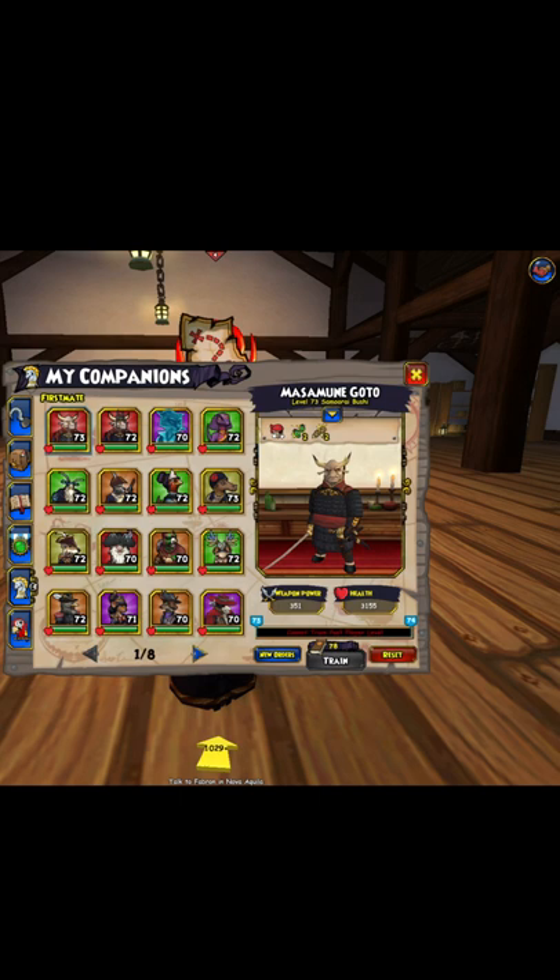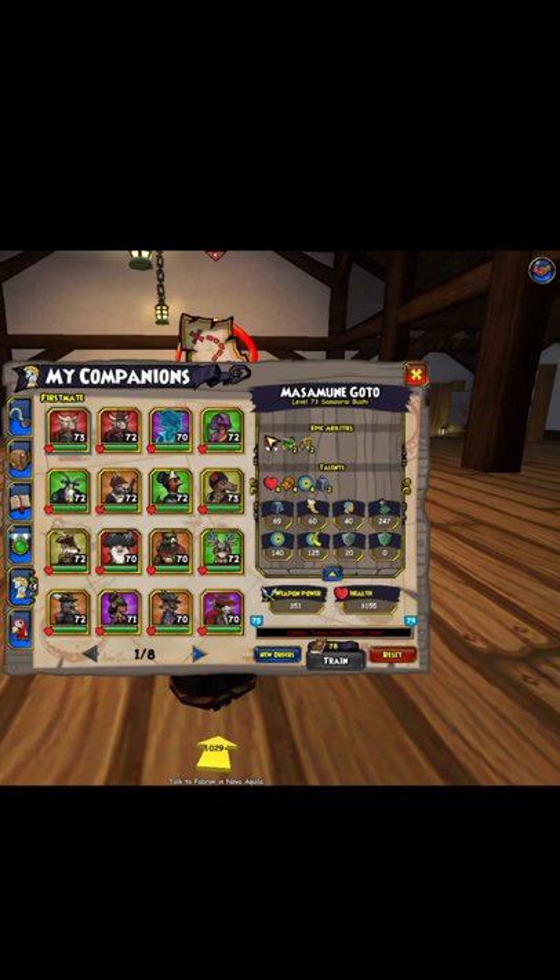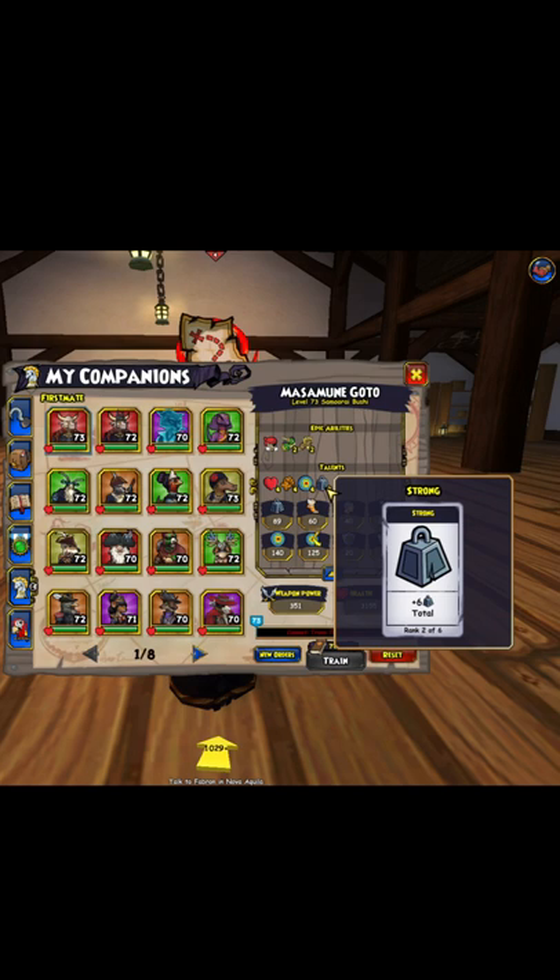He has Turn the Tide rank 1 and 4.5 movement like most companions in the game. For his epic abilities, you want to pick Bladestorm rank 2 and Relentless rank 2 for full chains. And for talents, you want to go with Tough rank 4, Rough rank 4, Accurate rank 4, and the last two in the straw.